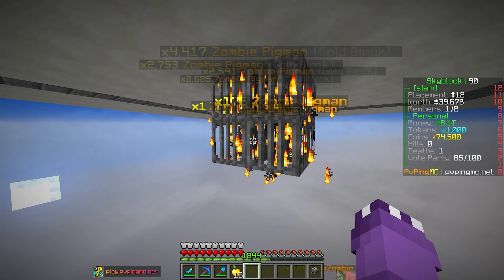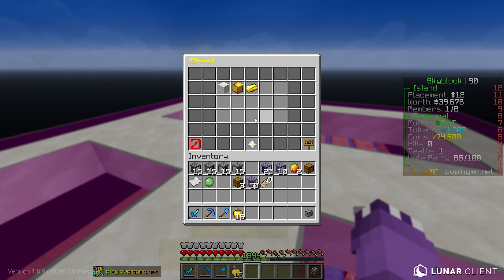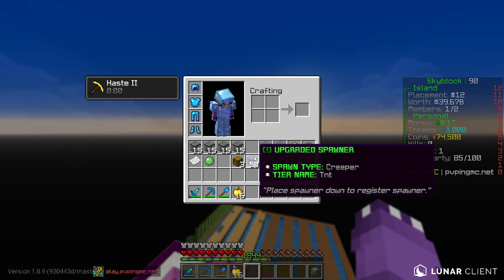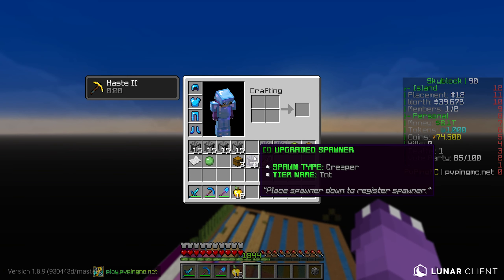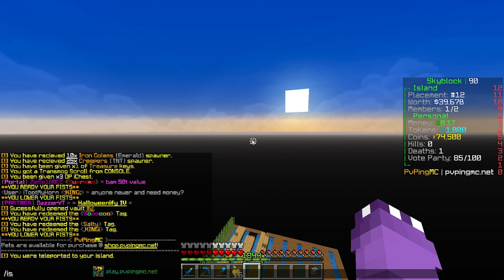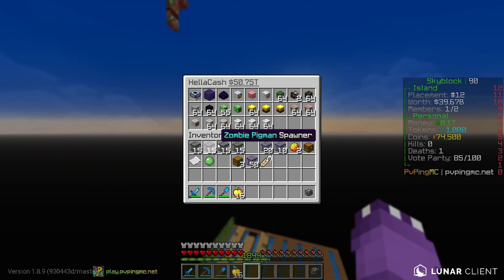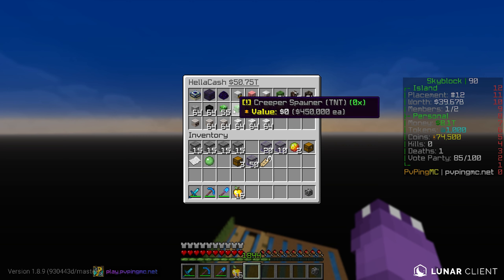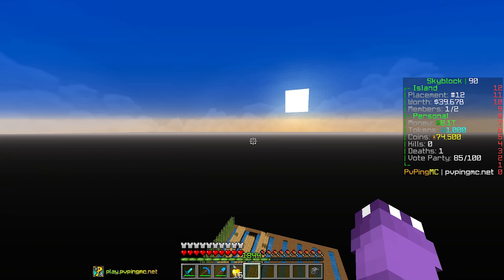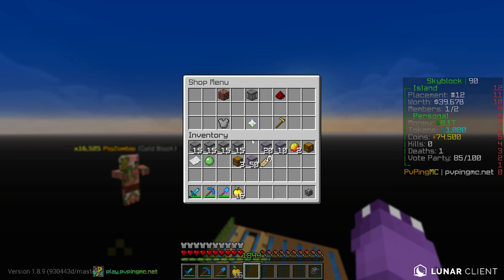Heading back to the island — we have a lot of farm stuff to do today. Last episode we built crop farms and the mega gold block zombie pigmen farm. This thing has been super useful — I have 8.1 trillion in balance right now, and if we look at the IHS I've been AFK'd, we got another 126 billion sitting there. The amount of money we're making from this farm is ridiculous, and it's not even maxed out yet — we need 10,000 gold block zombie pigmen in it to max it.